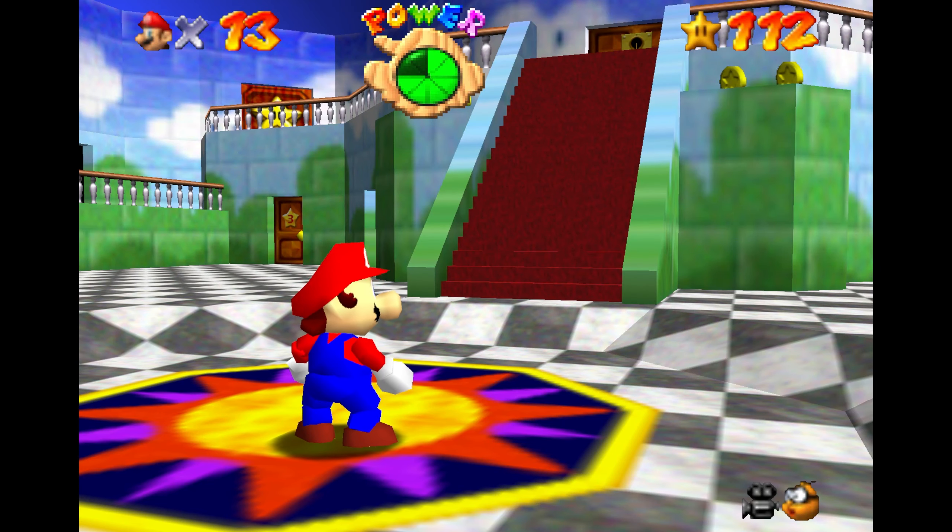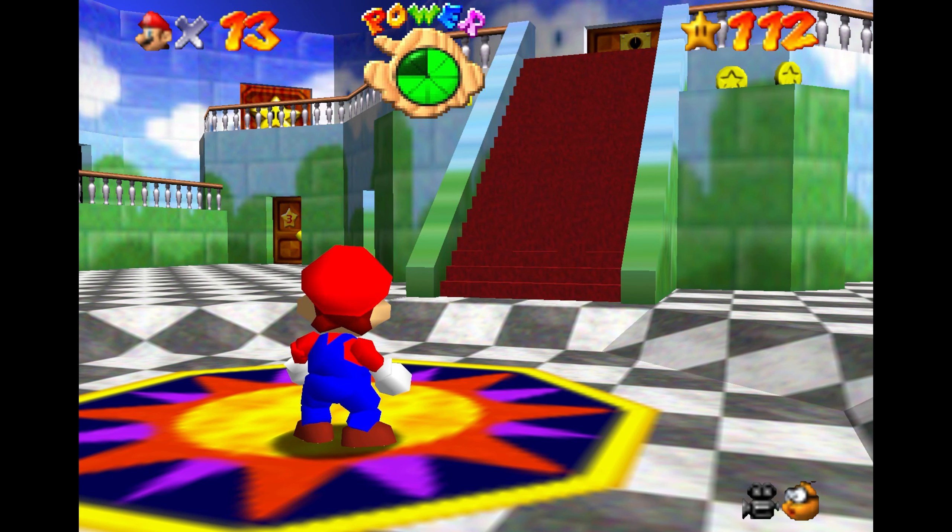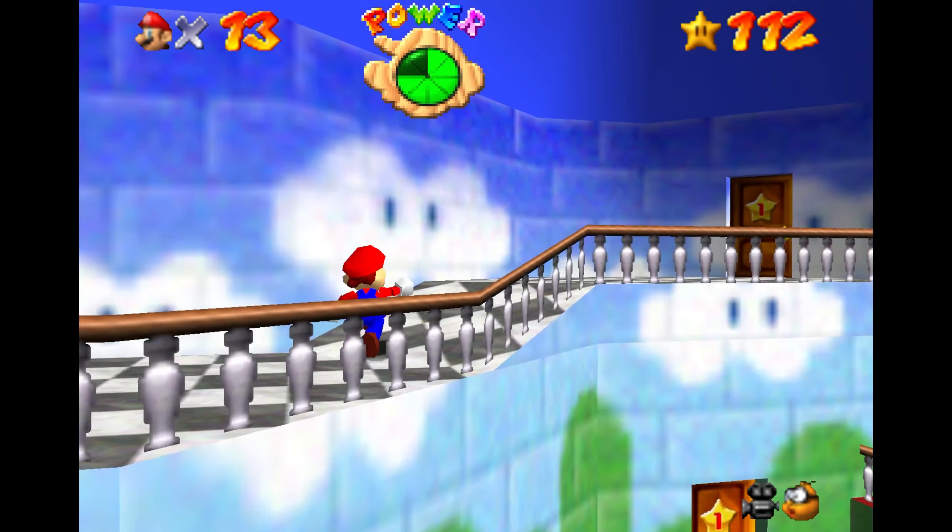Hello everybody, welcome back to the series. Next up in the guide we'll be taking a look at two of the game's secret stars. This is going to be Princess Peach's Secret Slide 1 and 2.